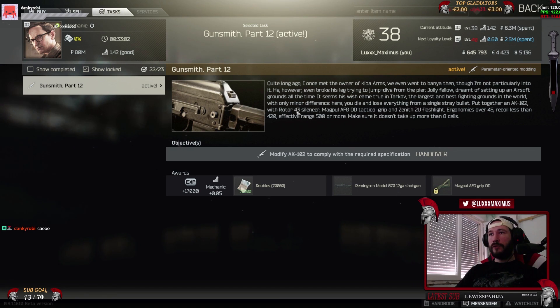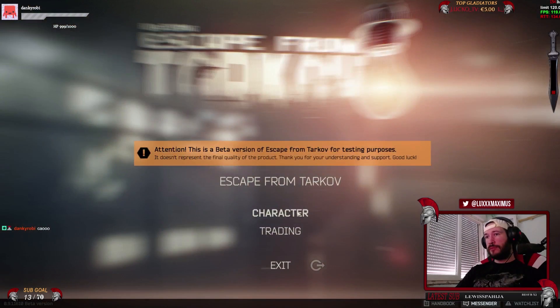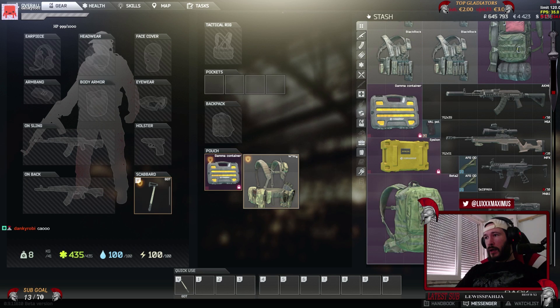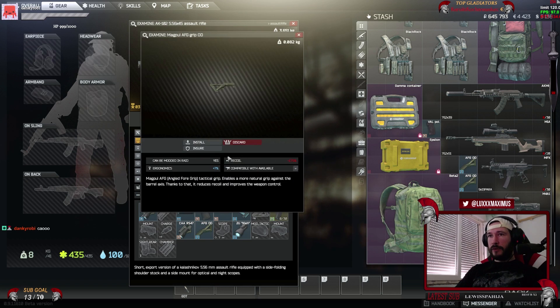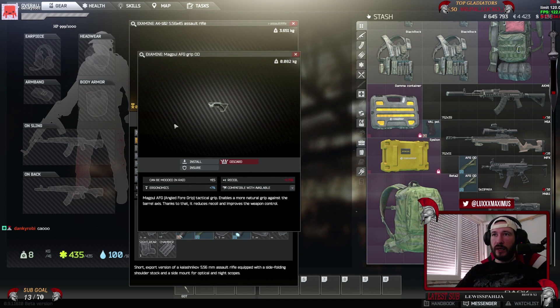The tricky part is the Rotor 43 silencer for 7.62. You need the Magpul AFGOD Tactical Grip - it's a foregrip, it's green. You will get access to buy this green one only when you finish the quest. Before that, either find someone who finished the task so he can buy it for you, or find it in the raids - they are really common on the Shoreline.